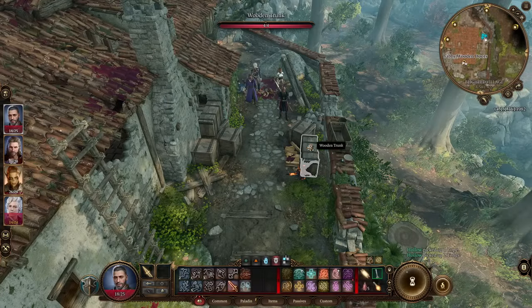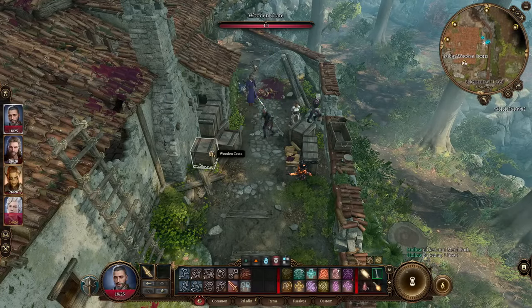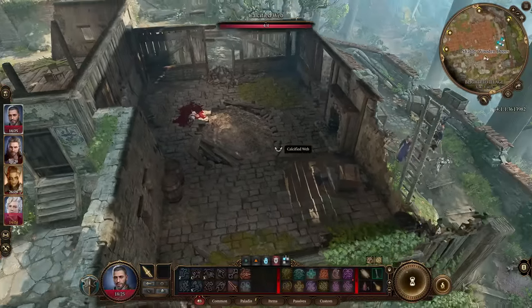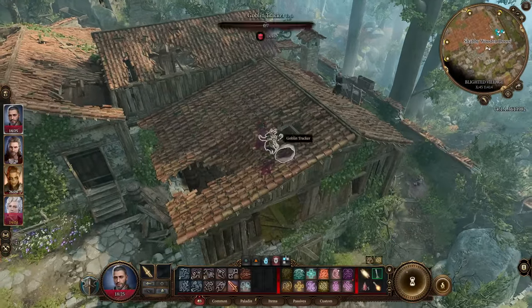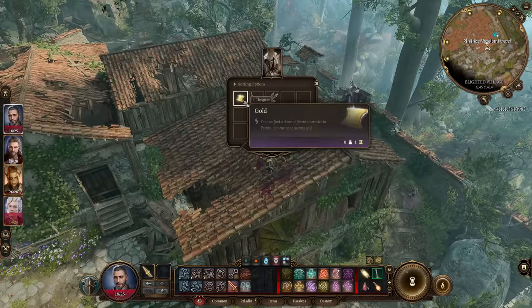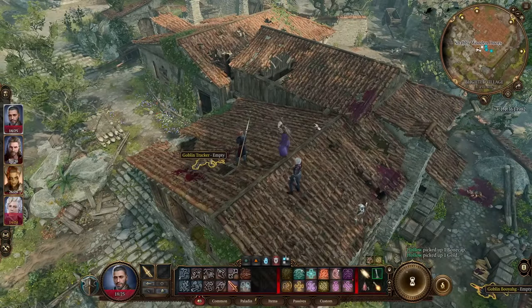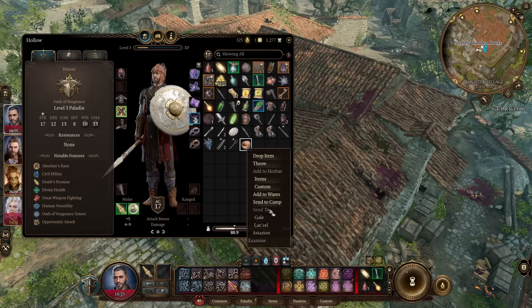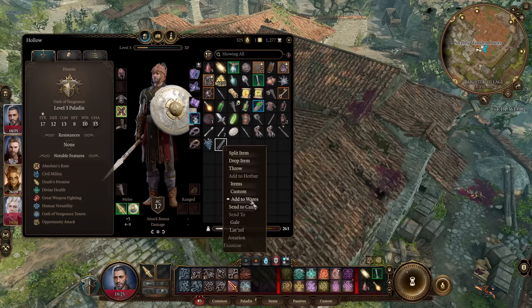Now, speaking on gold, here is a quick tip especially in the early days: loot everything. If you open a chest, a barrel, whatever, there's a chance there's going to be junk inside of it. Many times that will be food, which is great for long rests, but it'll also be like a rag or something you can sell. Once you have a pile of these things, you can take them to a vendor and just sell them all and get your first hefty pile of gold.